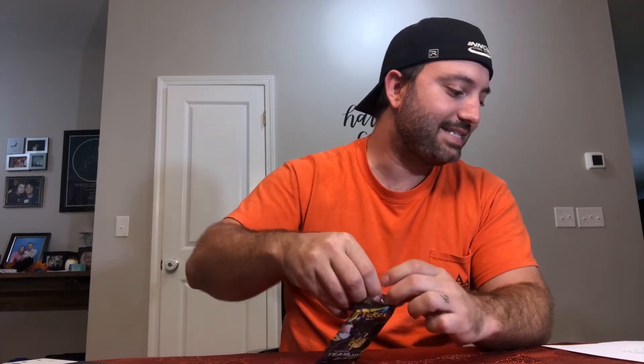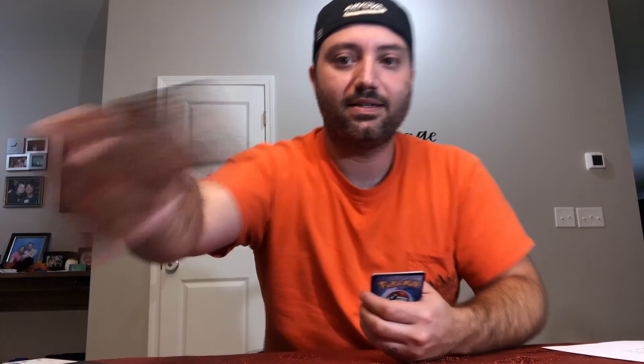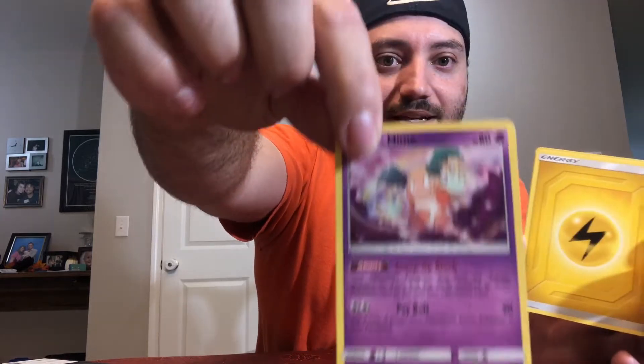Let's move along to Team Up from Sun and Moon. In Sun and Moon Team Up there is a Latias and Latios worth about $65, and also a Pikachu and Zekrom worth about $40. All these prices I've gotten off TCG Player but I primarily use eBay sold auctions. If we find something really cool in this video, I've got the computer here and we'll look it up on eBay. The rare we pulled is Mr. Mime — not the value we were hoping for.